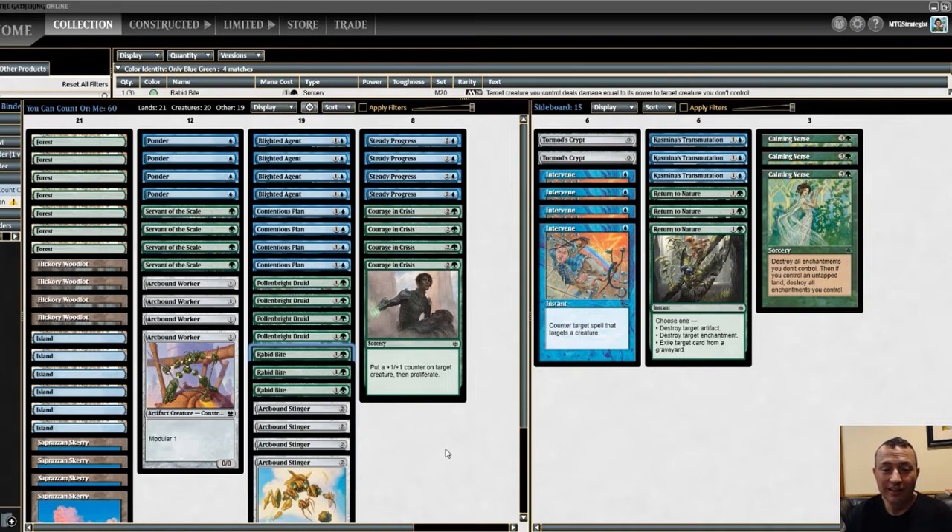Almost everything on the battlefield can be proliferated — your opponent, your lands, your creatures. So you have to remember to scan the entire battlefield for things you want to proliferate.